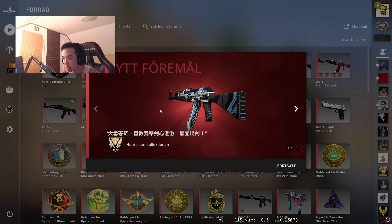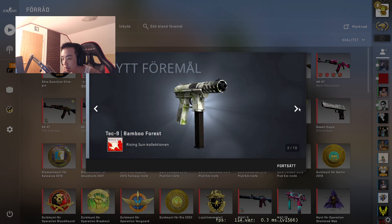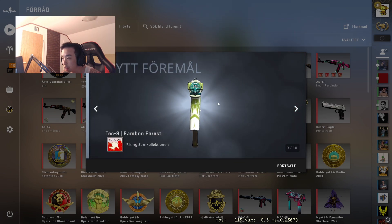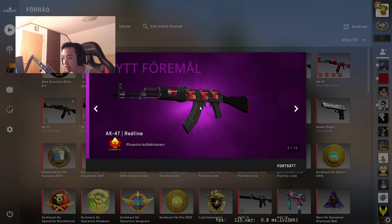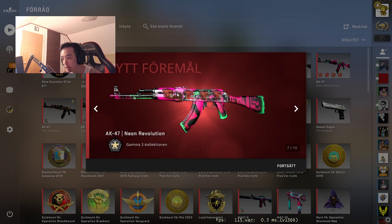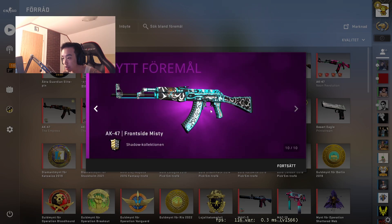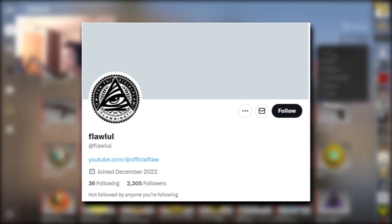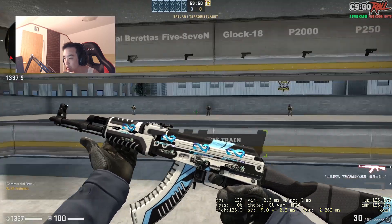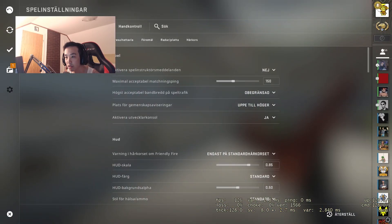I've withdrawn a few skins — a nice AK Vulcan with Eternal Fire holo stickers, a nice Sunset Storm Factory New, and an AWP Bamboo Forest with a sticker I might scrape off. Some small skins for giveaways: the AK Red Line, M4 Neon Revolution with face stickers, the Mac-10, the SSG Dragonfire, and the AK France. To join those giveaways, follow me on Twitter at Flaw Lull. This is the AK Vulcan with Eternal Fire stickers.